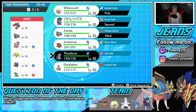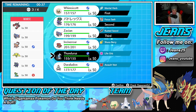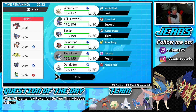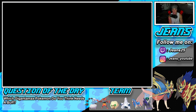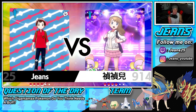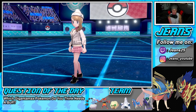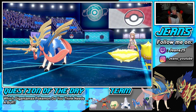Bringing Zacian in the back end, and last but not least — do we go Thundurus or Duraludon? Duraludon's cool but he has Zacian with Sacred Sword and Landorus with probably Earthquake. I'm really leaning towards Thundurus — especially because he has Intimidate too, so if he switches in an Intimidate Pokemon, Defiant could pop. Let battle number two commence!